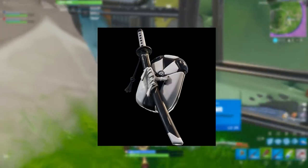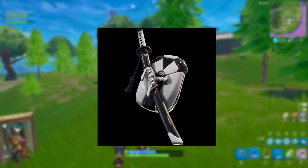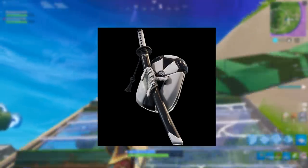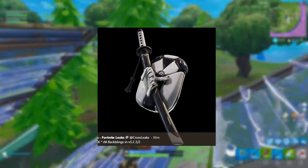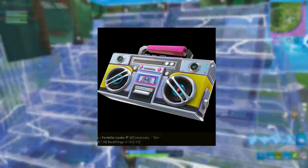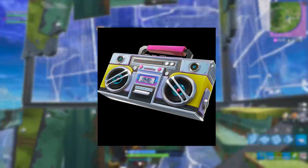Moving on, we have the Lane Splitter back bling — the male variant for the two biker characters. This one looks really cool; the only difference from the other is it's white and black rather than completely white. Very cool back bling.